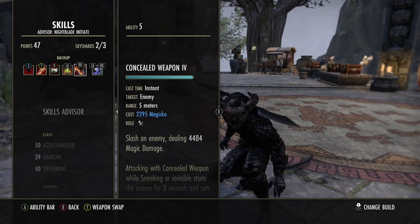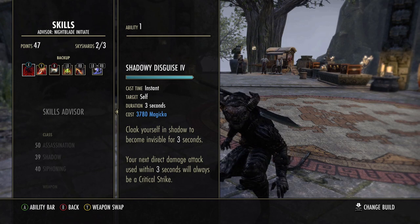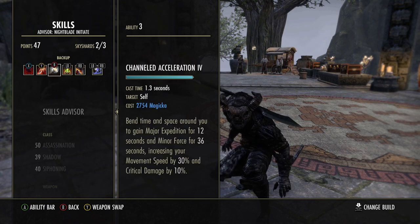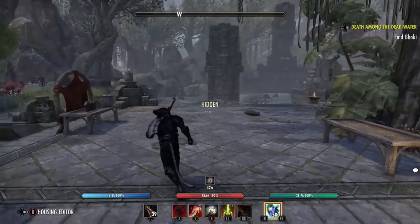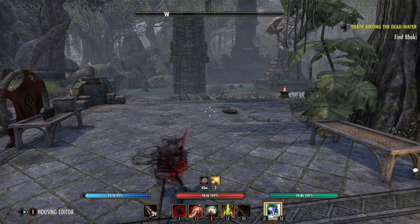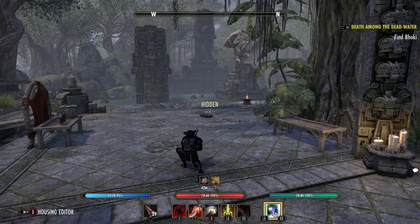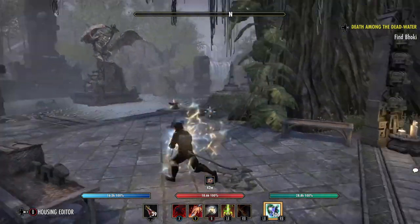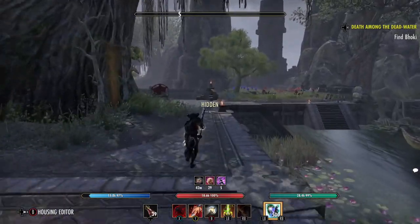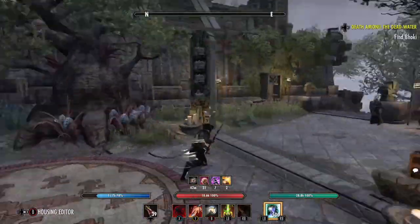On the back bar: Cloak. This is another reason I put New Moon Acolyte on the front bar and not the back bar, so I don't get that extra 5% cost applied to Cloak. One tip to remember — if you cloak and three seconds go by without crouching, you'll automatically unhide. So the correct sequence is: cloak, then crouch while running. If you just cloak without crouching, you'll pop out of stealth.